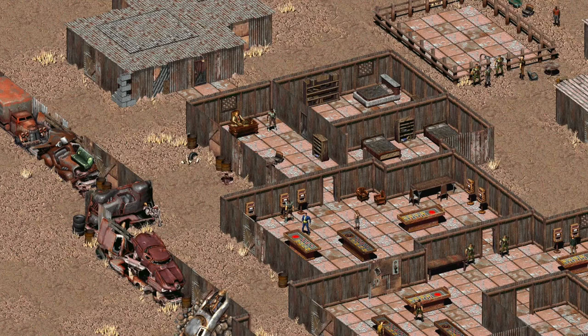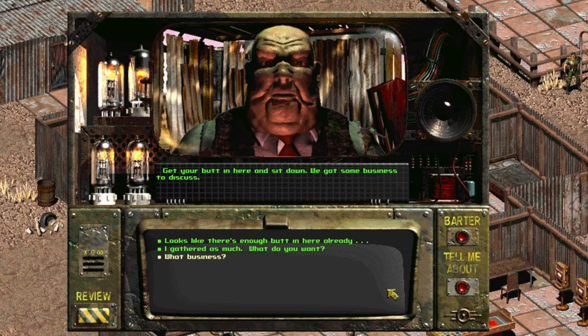Thank you to Goliath from the Discord server for suggesting this one. In the original Fallout, one of the characters we come across in Junk Town is Gizmo. He runs a crooked casino and wants to remove the town's mayor, Killian Darkwater, from the area.